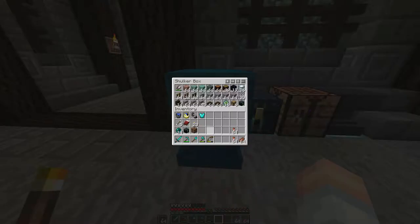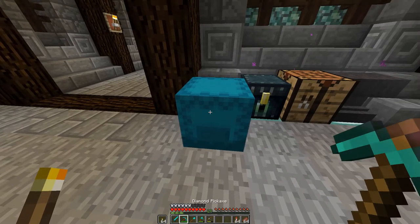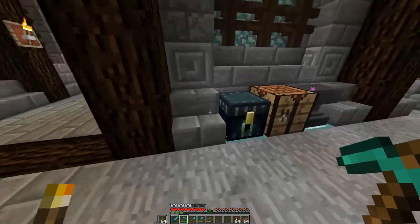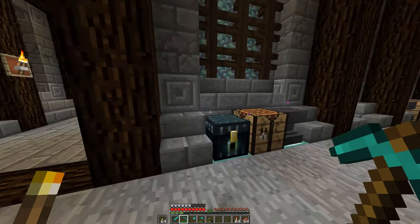Let's take a look at some of the stuff we have. We're going to need some Eyes of Ender and some Obsidian for another portal. You might be able to guess what the Eyes of Ender are for. Let's put our items away — we've got an Ender chest here — and I think we're ready to go.